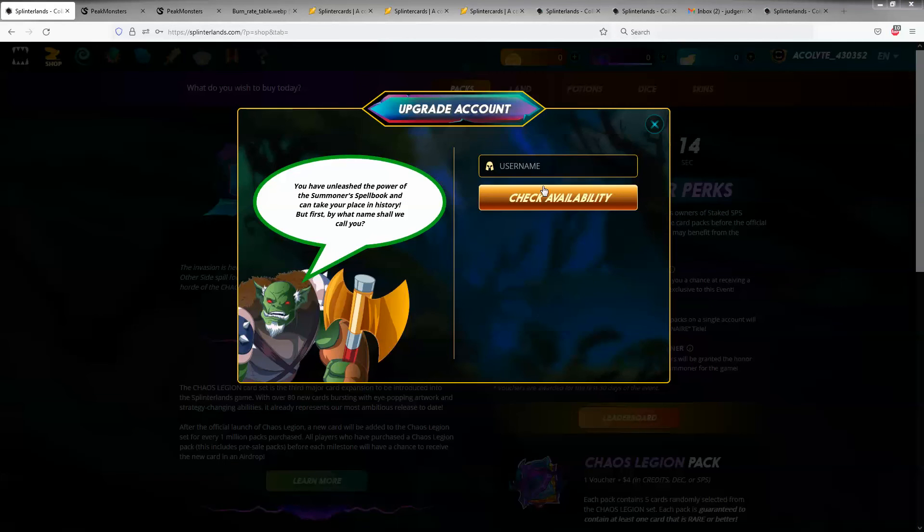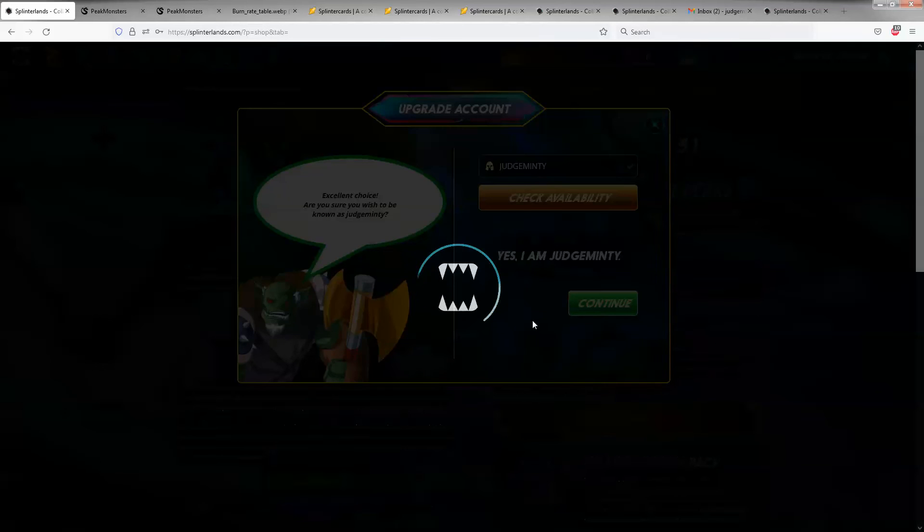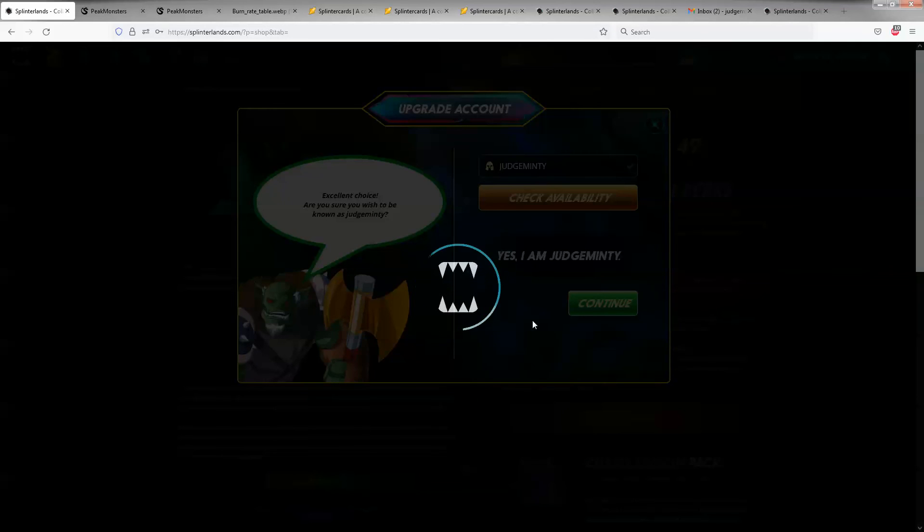After you buy your spell book, it asks you for a username. I've been sticking to a Judge Dredd 2000 AD theme, so I'm going to go with JudgeMinty as my username. Click Check Availability — yes, JudgeMinty is available — then hit Continue. Now we wait patiently for the little mouthy thing to do its thing.